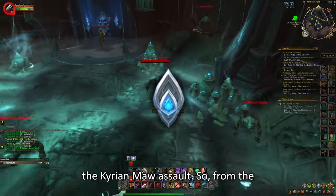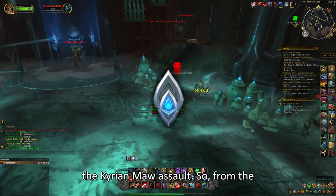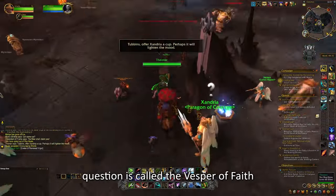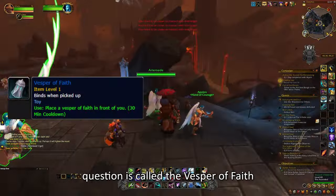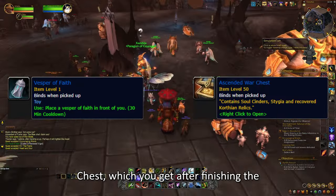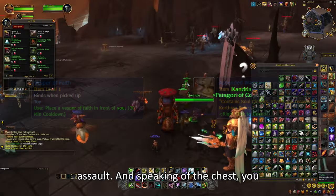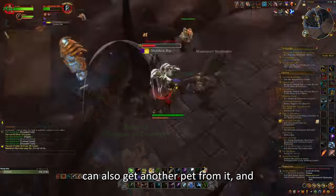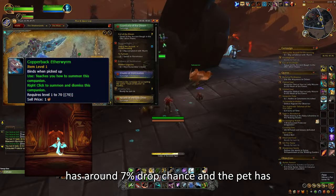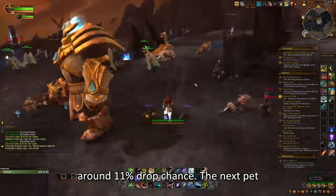We will start with the Kyrian Maw Assault. From it, there is 1 toy and 3 pets you can get. The toy is called the Vesper of Faith and can be obtained from the Ascended War Chest, which you get after finishing the Assault. From the same chest, you can also get the Copper Pack Ederwyrm pet. The toy has around a 7% drop chance, and the pet has around an 11% drop chance.